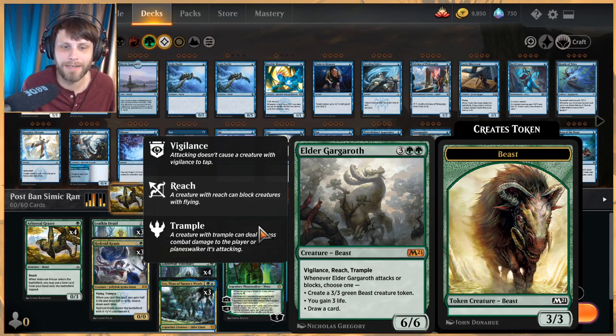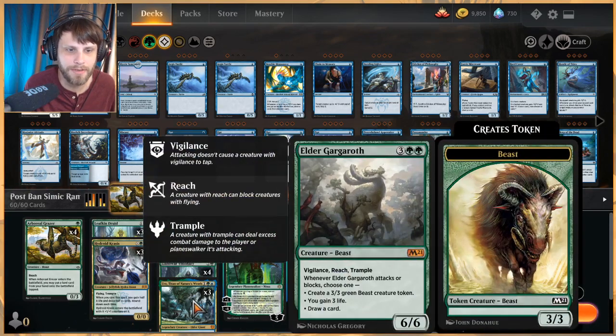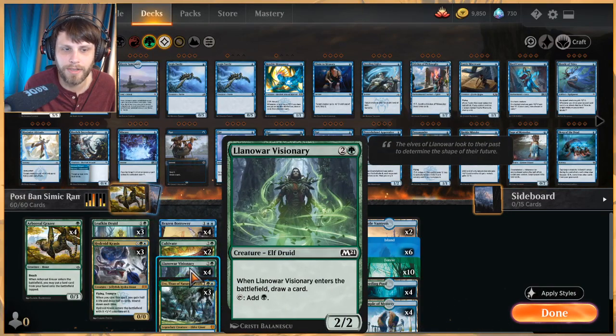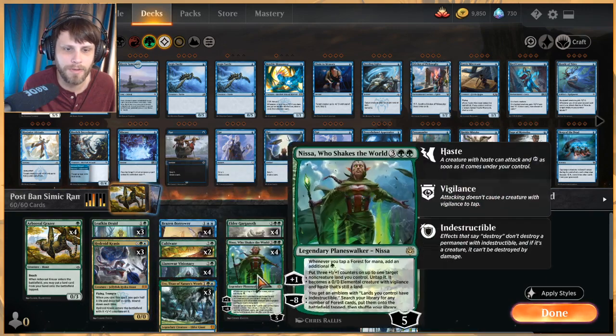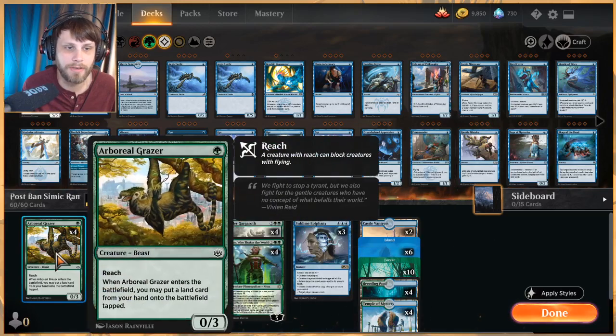I'm really excited to be playing with this card. There's also a lot of built-in card draw in this deck — we've seen it in those two cards, but Uro also helps, as well as Lanowar Visionary and Hydroid Krasis. We've got a lot of card draw to keep us moving forward, hopefully getting to Nissa to double up on our mana and get extra creatures out.